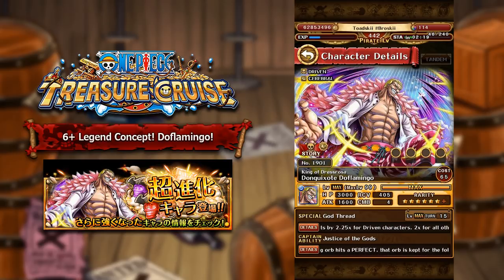Let's go ahead and talk about the nitty gritty of this character, which is obviously the most important part — the captain and special ability. With my concept of Legend Doflamingo, the captain ability boosts the attack of Driven characters by 3 times — an unconditional 3 times attack boost. If there can be a Quick Striker lore in the game that's an unconditional 3 times attack boost for his class, then I believe there should be one for the Driven class, which is one of the weaker classes in the game. Then, if a Driven character with a matching orb hits a perfect, that orb is kept for the following turn.